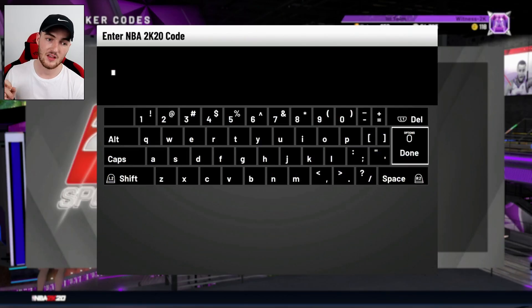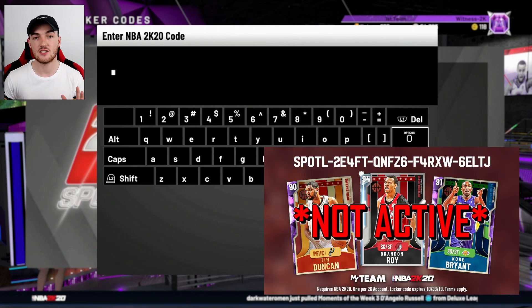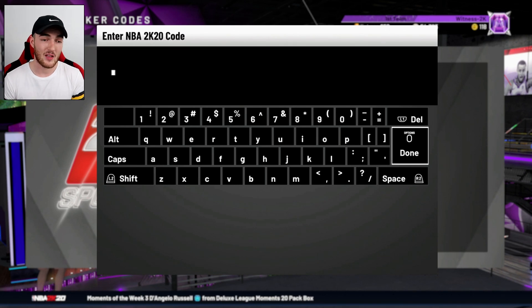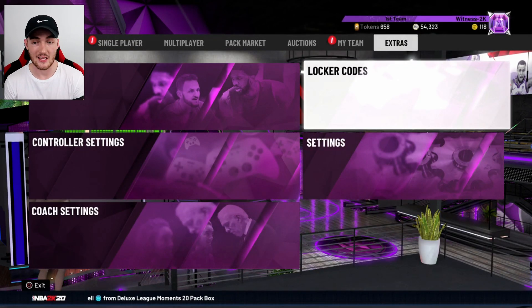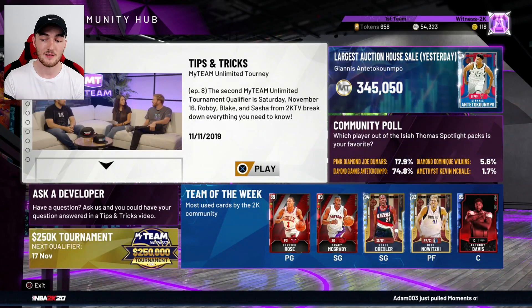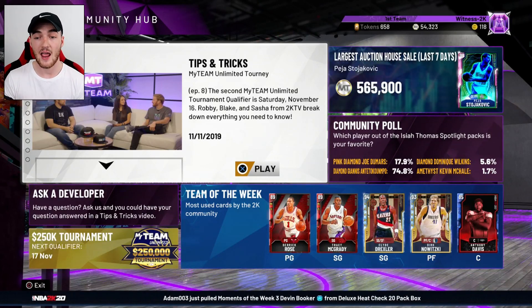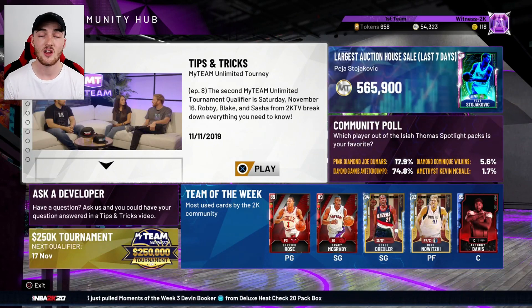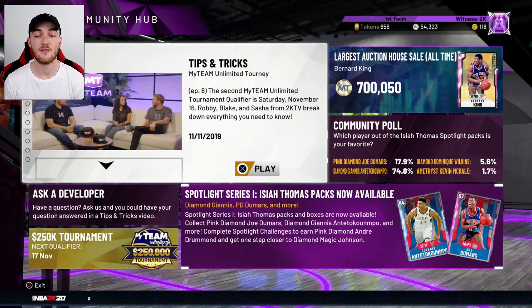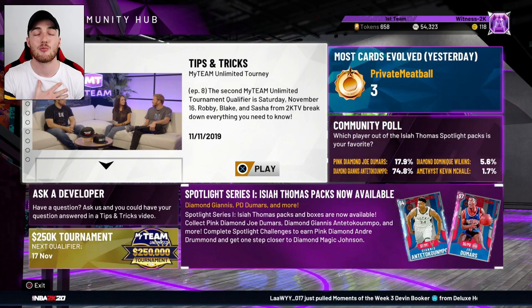Another tip I want to give you guys is locker codes. 2K drops airdrop locker codes — it's been different from 2K19 where they used to drop pictures on Twitter. Now they don't even really drop actual codes that often. But you've got to keep an eye on the community hub. I post locker code videos all the time, so you definitely want to subscribe to the channel right now — you will not miss out on one code. And if you want codes the second they are released, go follow me on Twitter at witness2k17. If you've got Twitter and you subscribe to me on YouTube, you will never miss out on a code.